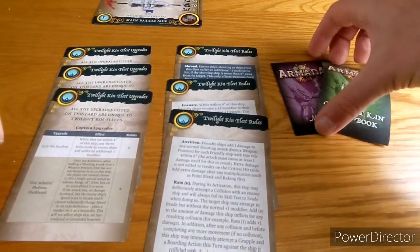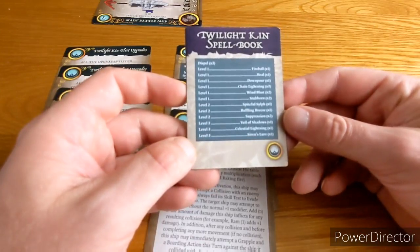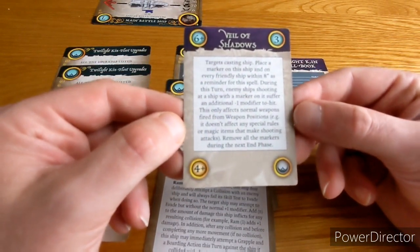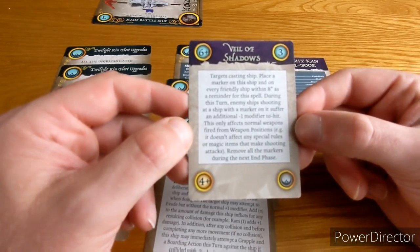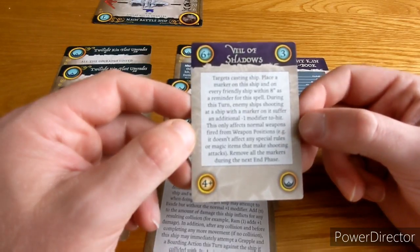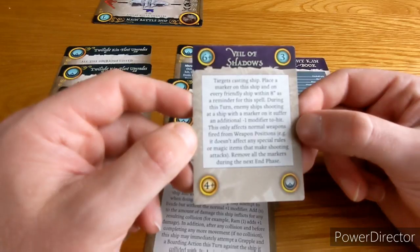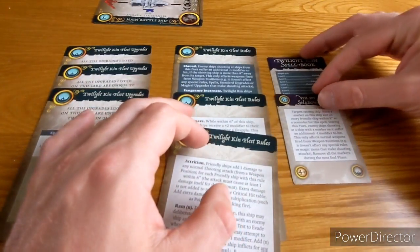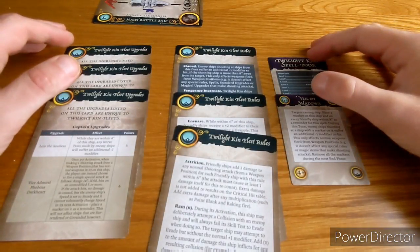Because of Seas of Flame, we now have magic in Armada — the Twilight Kin have their own spell book. Veil of Shadows: casting on a six-plus at power level three, place a marker on the casting ship and every friendly ship within eight inches. During this turn, enemy ships shooting at a ship with a marker suffer an additional minus one to hit, affecting only normal weapons from weapon positions. Combined with the Shroud fleet rule, anything over eight inches against that ship is at minus two to hit once the spell is active — you genuinely can't hurt what you can't hit.